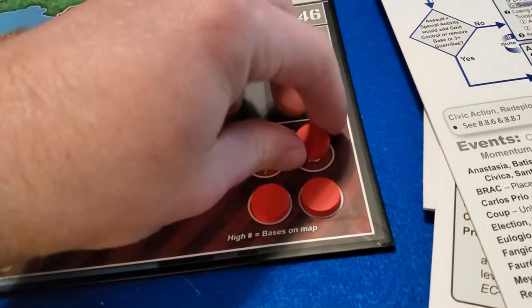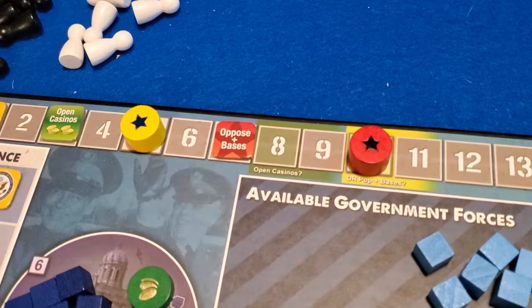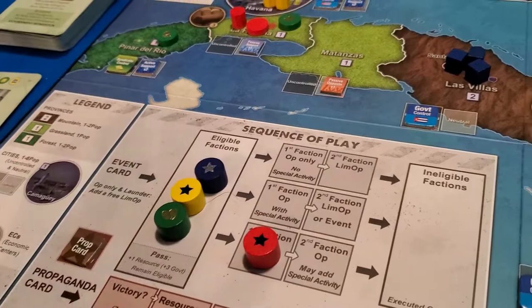So let's go ahead and do this. We'll come over here, take a base, and put it in La Habana. That did change our victory marker — opposition plus bases is how we win — so we go from seven to eight. Now I'll move my marker down to the event to show I've done it. Government player is second eligible, so let's come over to the flowchart for them and see what they end up doing.